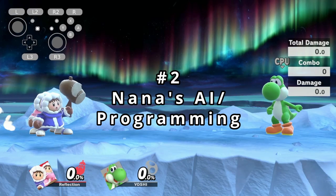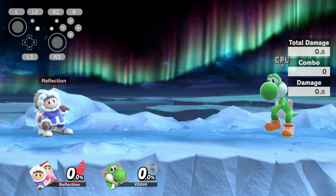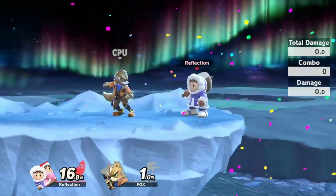Number two: Nana's AI and Programming. Nana is notorious for being completely stupid AI-wise, or the programming of her just kills her. Here are the two worst examples of this. Why, Nana?